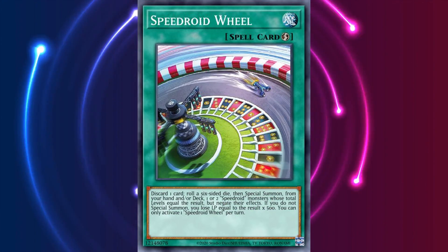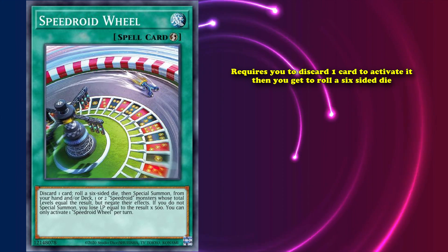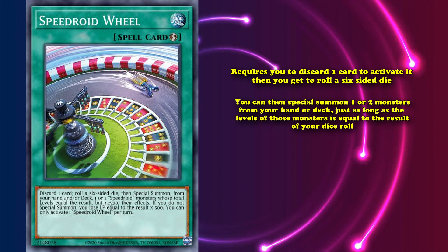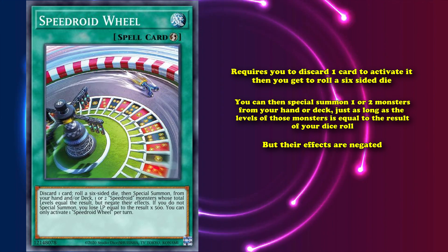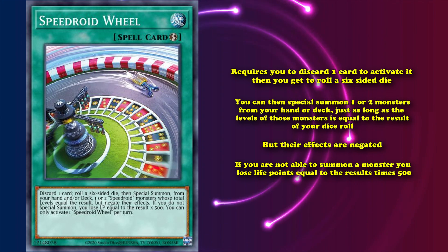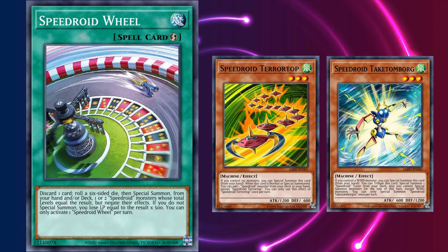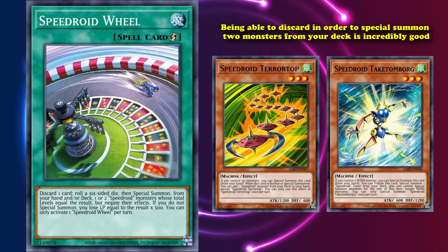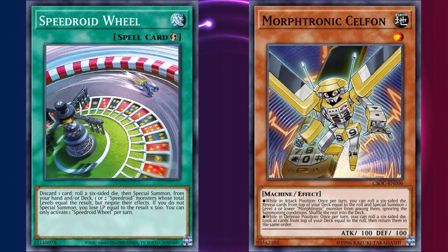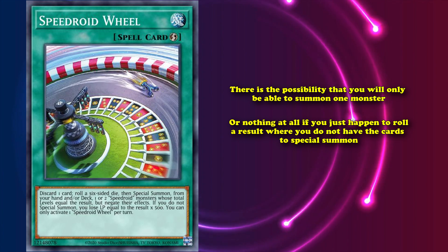Looking at the Speedroid archetype, they also randomly have a good card with a gamble effect called Speedroid Wheel. This is a quick-play spell card which requires you to discard one card to activate, then roll a six-sided die. Based on the result, you get to special summon one or two monsters from your hand or deck, as long as the levels of those monsters equal the dice result, but their effects are negated. However, if you're not able to summon a monster, you lose life points equal to the result times 500. Rolling a six lets you special summon two Level 3 monsters from your deck — with the discard cost this is card-neutral, but being able to special summon two monsters from your deck is incredibly good. The random nature of the dice roll reins in that effect, just like Morftronic Celfon.